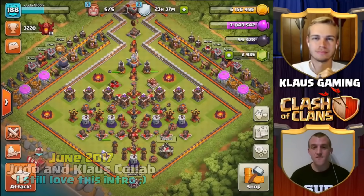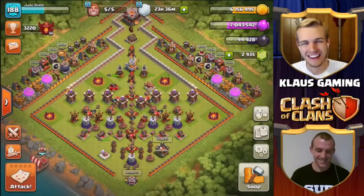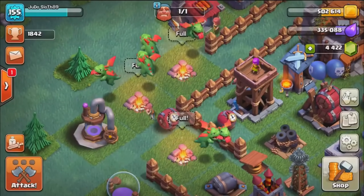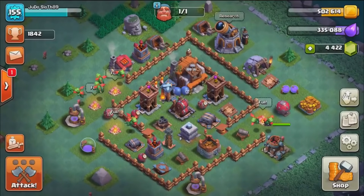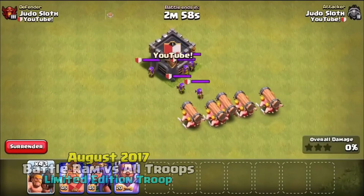We have a special guest — it is none other than the infamous Klaus Gaming. Welcome to this epic challenge where we are going to face off the baby dragons and the sneaky archers, head-to-head, to see which one is best here at the brand new Builder Hall 5 that we upgraded in our Let's Play series. It took 25 battle ram troops to take out the barbarians — can they do any better against the archers? Where I think they'll struggle is once they get onto the splash damage troops like the wizard or the Valkyrie.